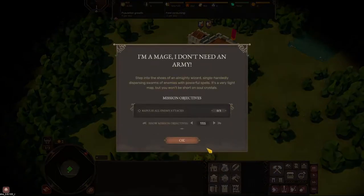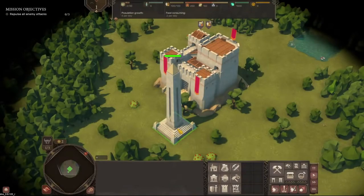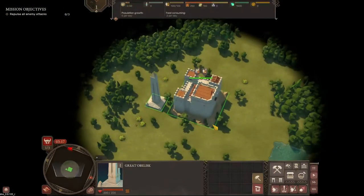Are we going to keep this as usual? Only three waves this time, should be good. Step into the shoes of an almighty wizard, single-handedly dispersing swarms of enemies with powerful spells. It's a very tight map, but you won't be short on soul crystals. Well, that's good. We already have a tier 3 obelisk. Great obelisk.